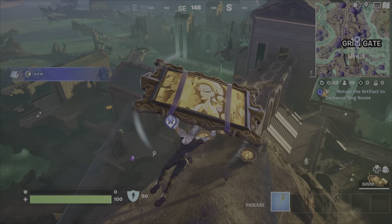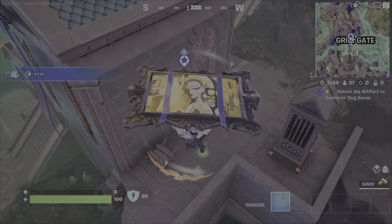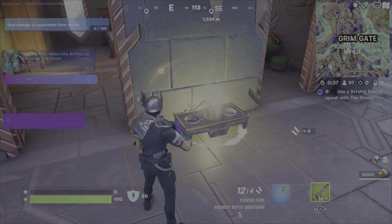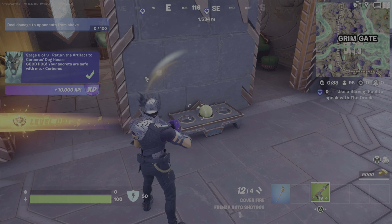And when we land at the front part here, there is a small set of dishes that has Cerberus' name underneath it. And you're looking to place the artifact just in that middle section there. Once you do that, you'll just need to go to a scram pool and that will complete the snapshot.